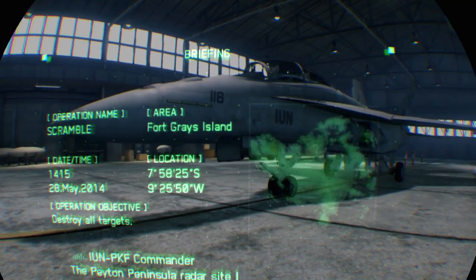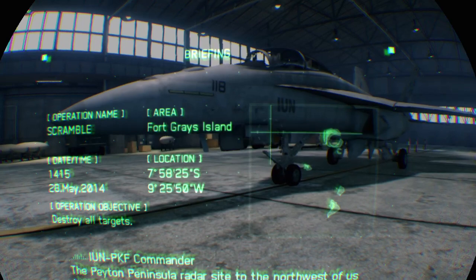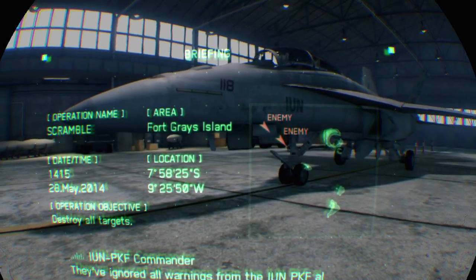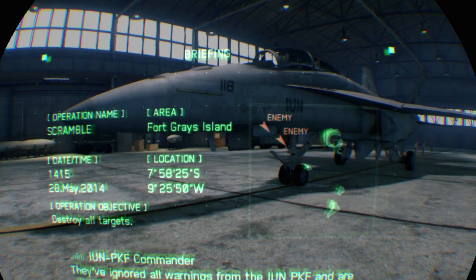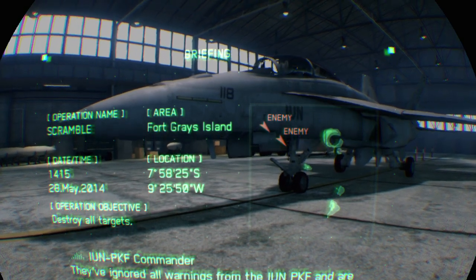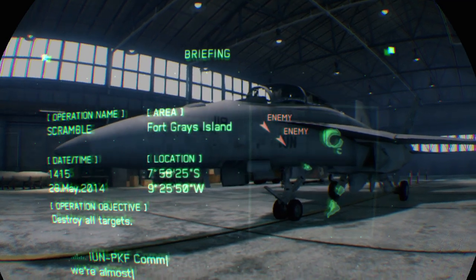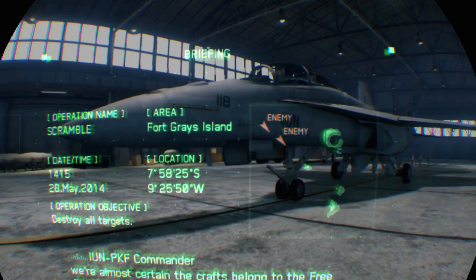Let's begin the briefing. The Payton Peninsula radar site to the northwest of us here at Fort Grays has picked up a number of unidentified aircraft. They've ignored all warnings from the IUN and PKF and are making their way towards our base. As the IUN has air traffic control over all of Yusha, we're almost certain the crafts belong to the Free Illusions.